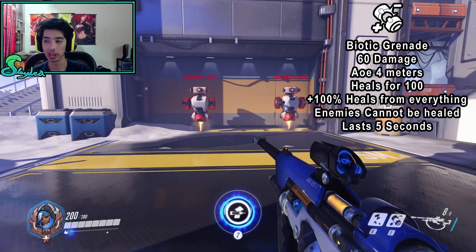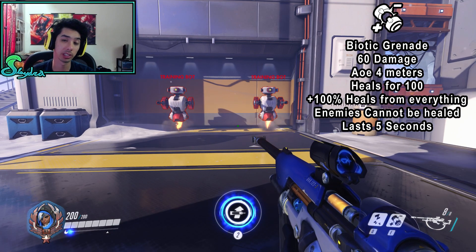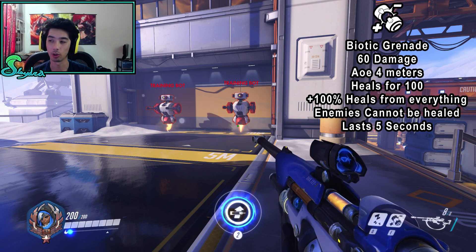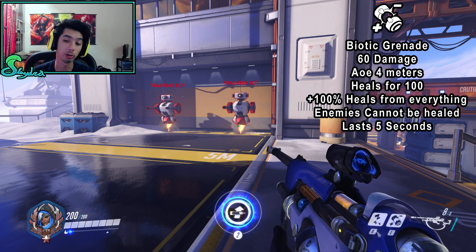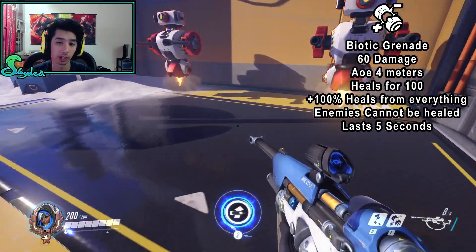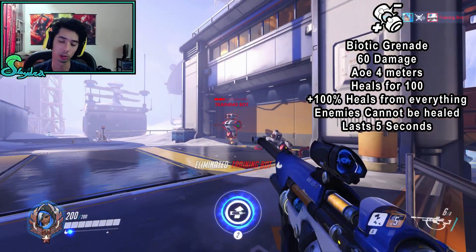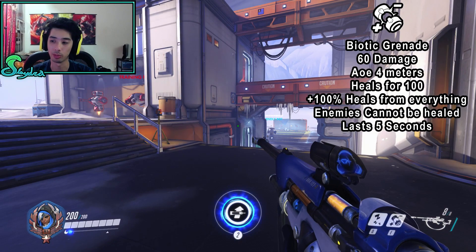It heals for 100, and if it hits your allies it's going to increase all healing that target receives by 100%. So if I shoot them, it's going to heal them for double, essentially. Or if they're getting healed by anything else, they're just going to get double healing. Enemies cannot be healed — so if you're in a cluster, maybe a Zarya ult, you can utilize that and if someone's trying to heal them, it's not going to work. It lasts 5 seconds. It's a really good ability and you can also use it on yourself. The arrows going up indicate that you have the healing buff, so if anything heals you, you're going to be healed for 100% more.